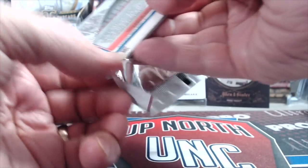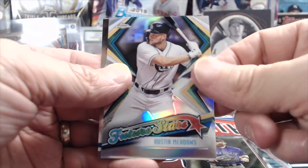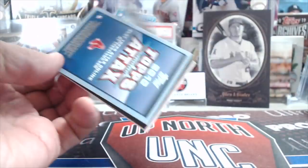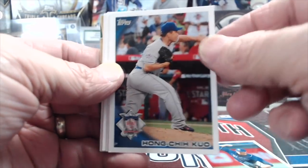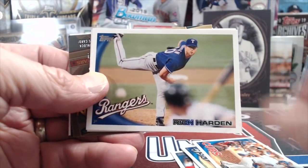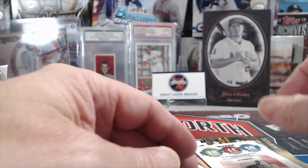Let's get into the Chrome — I said we didn't hit anything big, prove me wrong Chrome. We haven't hit both autos out of this box yet, nothing too memorable so far. 2010 Update — I love the look of these cards. 2010 is a really nice design: it has the borders but also has a kind of wave look to it, very clean. We got Garcia and Fred Lewis. I think Harper's rookie might be in 2010 or 2011 — you all can correct us in the comments.